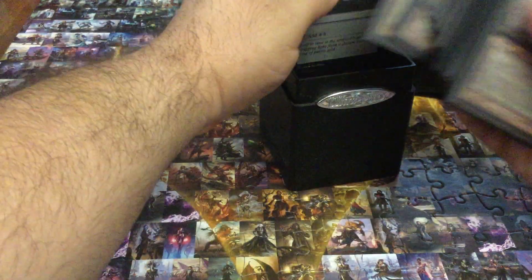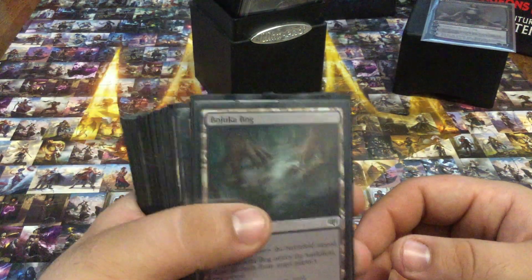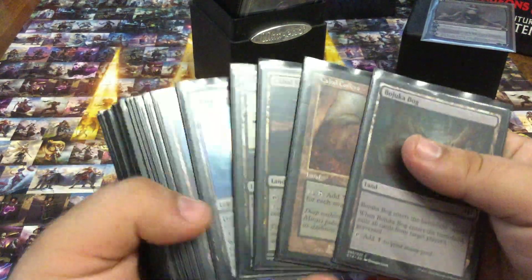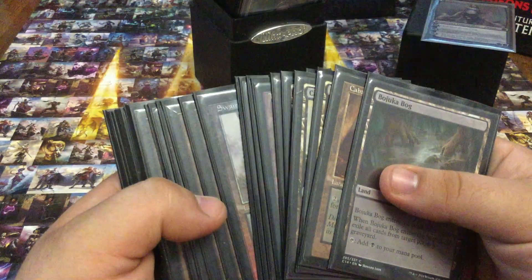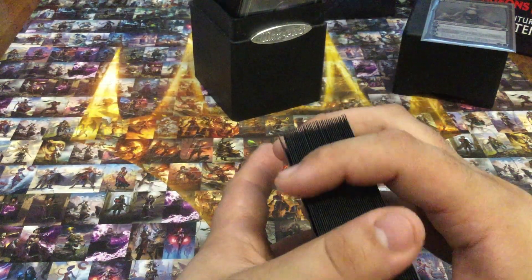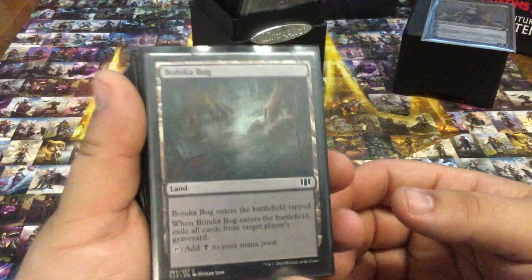I'm going to start with the lands. I'm not one to run a lot of the utility lands that a lot of people like — Strip Mine, Reliquary Tower — in monocolor decks. I tend to keep it very simple. Now this deck is a monoblack zombie deck, but it also has heavy sub-themes of swamps matter. So you're going to see a lot of basic lands in this deck. The swamp theme is very important to some of the bigger, swingier cards, so I tried to stay away from non-basics, especially ones that won't really help me in a pinch.